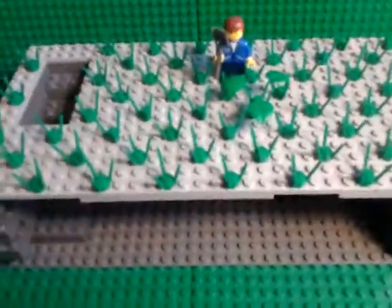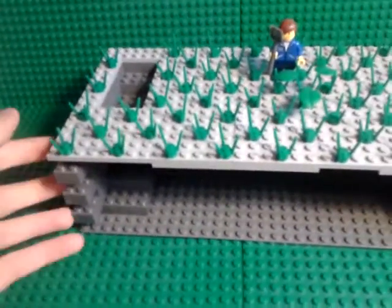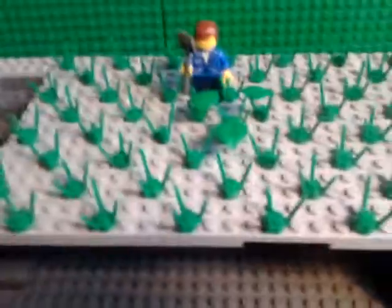I don't actually have many green pieces, so I used light grey for the sort of ground, and then just stuck lots of grass pieces on top to make it look grassy.